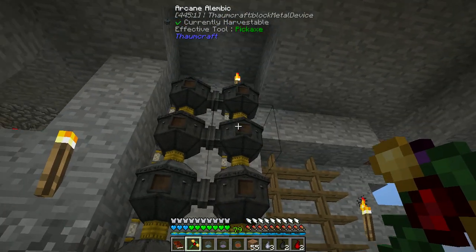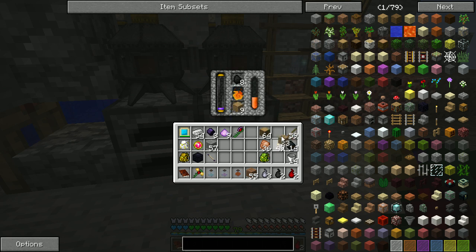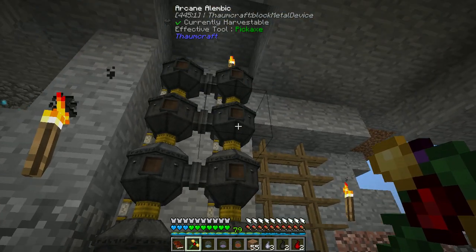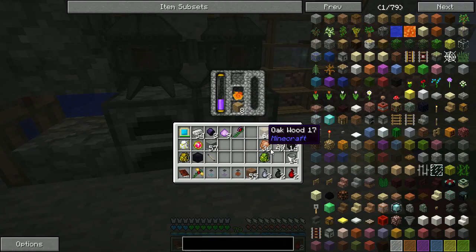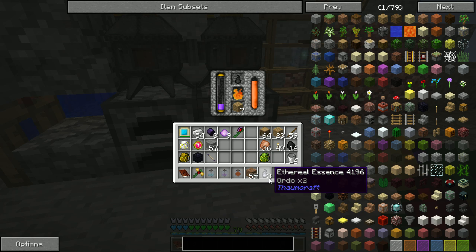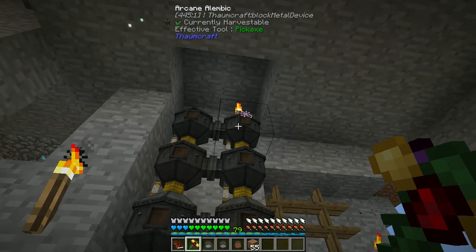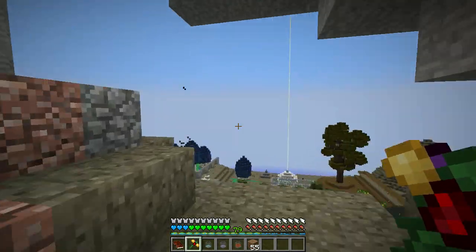This one is the fire one, the Ignis anyway. Alright, so we got 14. Then let's start cooking up this and this, and hopefully this will give us enough. And those — so this gives us the life one, the Victus. There's the sun. Now we just have to get — so we need Victus. Are you Victus? I know I had a lot of Victus up here. There's Victus. So there's Victus. And then this is the Aurum itself. Ignis. Victus.